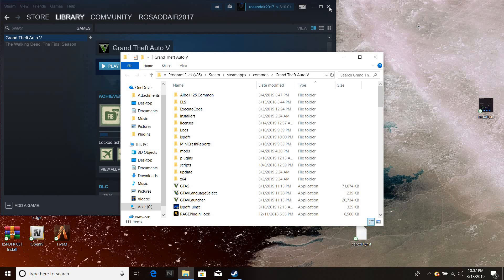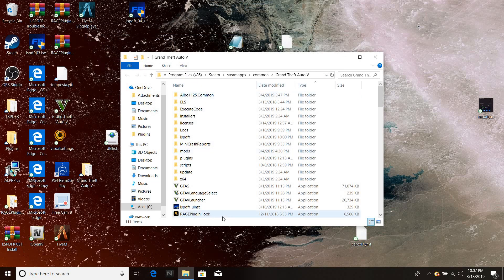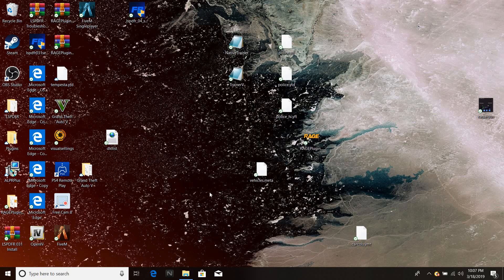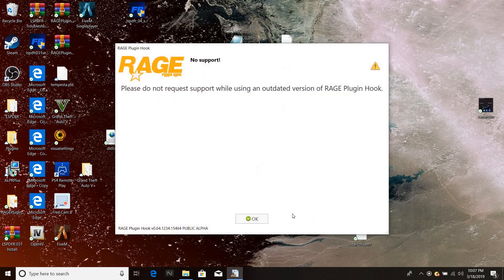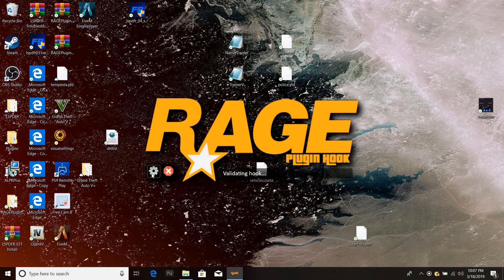So the first thing you want to do is start LSPDFR. I'm just gonna skip this part right here. I don't want to see it. It says my region plugin hooks need to be updated — I'm not gonna do it. Don't do it; it doesn't matter. The things I'm gonna show you should make your game work perfectly.